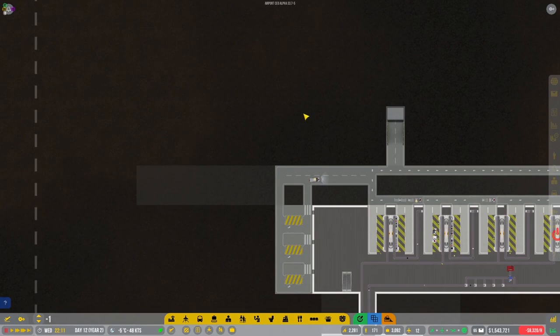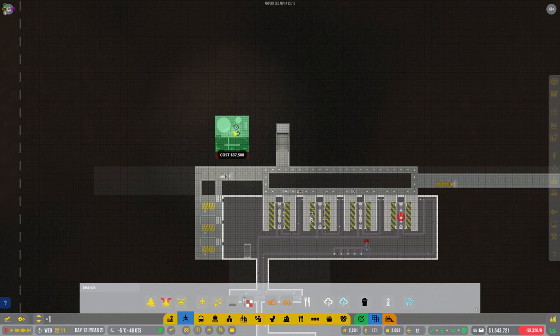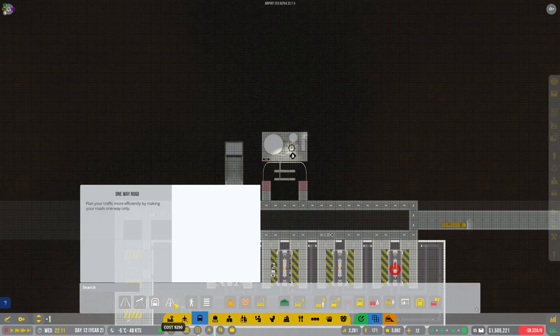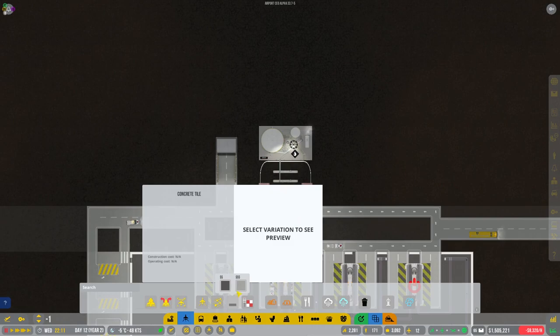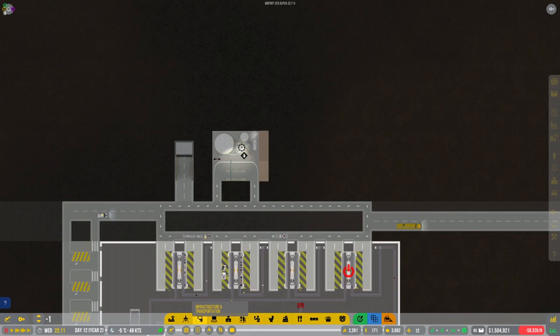Maybe we should go ahead and get another fueling station somewhere — we don't really have the room unless we do it over here. Let's grab ourselves another one right over here — not the tank, we want this one. I'm probably going to set it back a little bit like that as well. We can do it over here, that's going to be better. We'll slot it in there and get it a little bit of a service road going on like that. We'll make that one way, and I need to put the concrete in there. We should also request fuel here as well — there is a contract in place. Maybe we should get some extra fuel tanks over here.